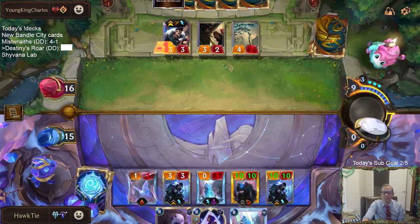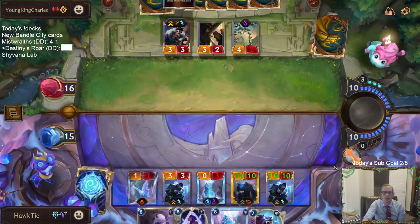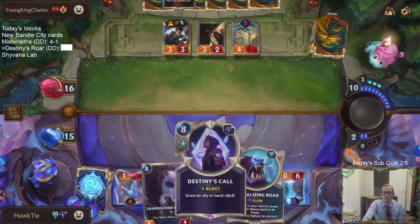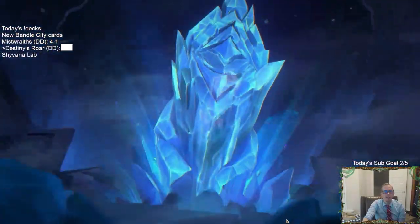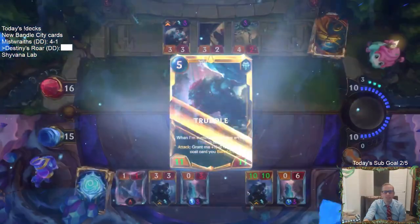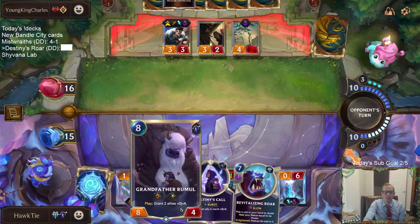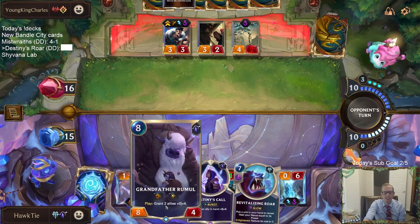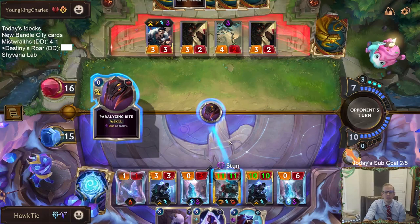My butt doesn't know what to think. They're like, what? 10-10s? Alright, so we're going to be able to heal our nexus for 16. Dude, we're doing everything! We're doing it all! We got heal to rush with these 10-10s. We have Destiny's Call, a Ruumul to make it 16 power, and Revitalizing Roar heal 16. 16 Spell Shield Overwhelm. We're doing it all.